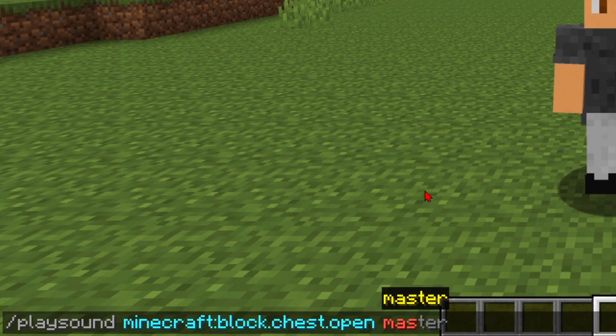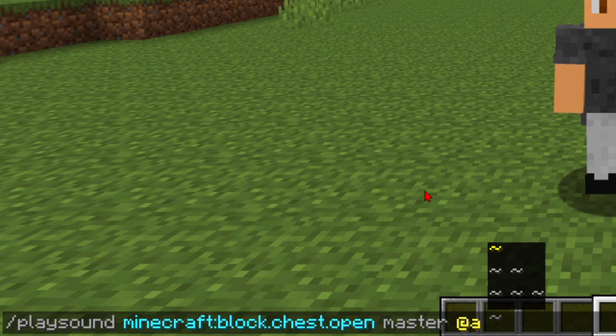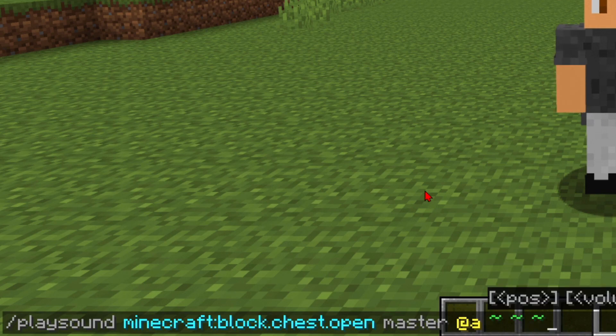I'm going to choose master so everyone can hear my spam sounds into their bleeding ears. Then you can choose who can hear it — well, everyone obviously. For the coordinates, just put in these squiggly tildes. Then you can put in three numbers: the primary volume, the pitch, and the minimum volume.